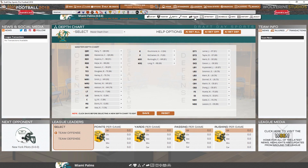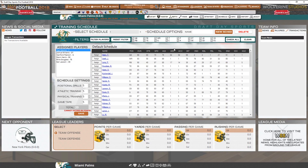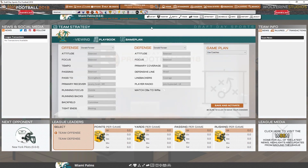We can go to trade — it doesn't look like... oh, you can. So I can trade players. League-wide trade block — no one's on the trade block yet because free agency isn't over. Training — I have no idea; I assigned a couple of players, no idea what that actually does. I've obviously not played too in-depth. Strategy — I'm going to leave it the way it is. I like the way Donald Forster has it: attitude balance, focus of balance, tempo is slow. I'm not really so sure about passing to balance, pass to running backs. Primary receiver is Jeremy Smith — I think he's got the better rating. Overall, I'm not going to worry about this too much.